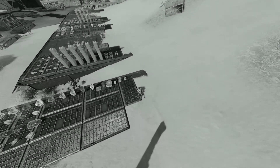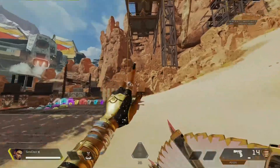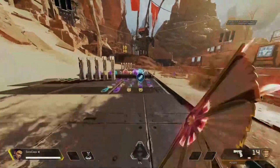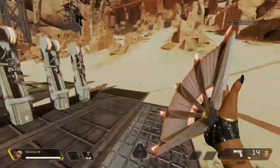And Wraith isn't the only one that could do this — a lot of other characters can too. Some examples, as you guys can see, are Loba and Watson. That's it for today's video, hope you guys enjoyed, and I'm out, peace.